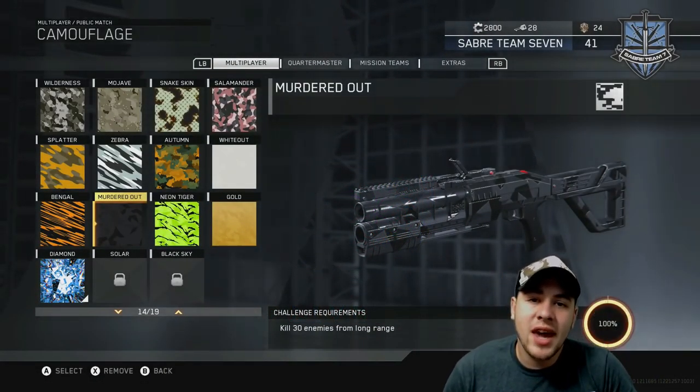So for the diamond camos, this gun right here was definitely the one that takes the cake for the hardest challenges I've ever done in Call of Duty for a specific camo. I will tell you why in just a minute, but before we get into that, I'm going to go over the assault rifles because they weren't all that difficult.